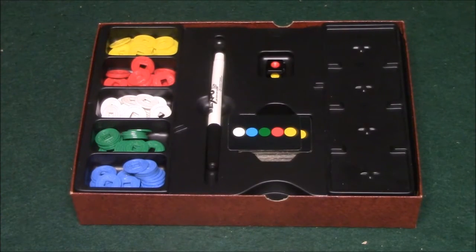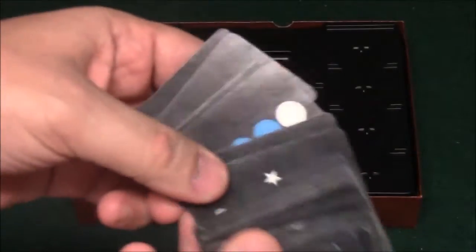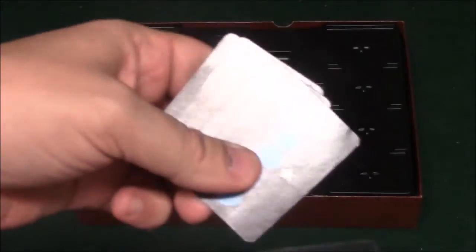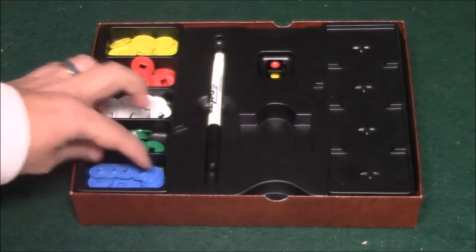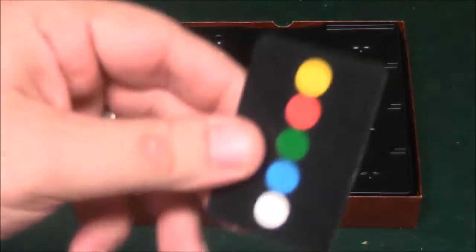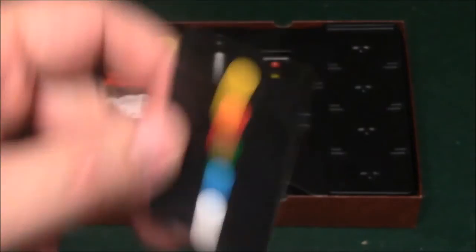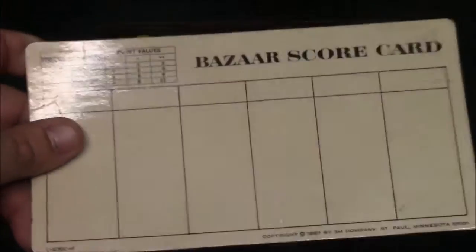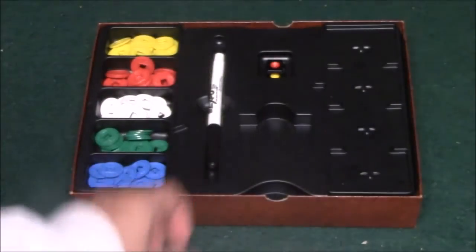Welcome to the bazaar. Let me show you the components. First, these are the wares cards that you're going to be trying to buy. There are five different dots on each card and each has a different color. There are five different colors you're going to be trying to get in order to buy these things. Next, these are the coins you're going to be using to trade in for these cards. For example, one yellow, one red, one green, one blue, and one white will allow you to buy this card. You'll also be keeping score with this little scoring tracker, which has a unique scoring system.